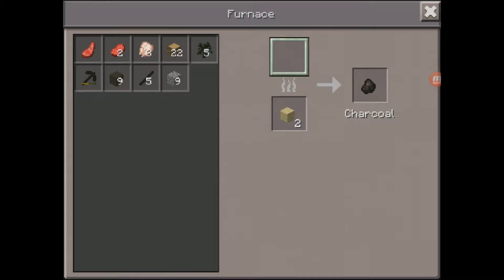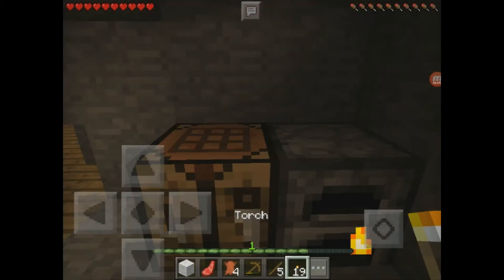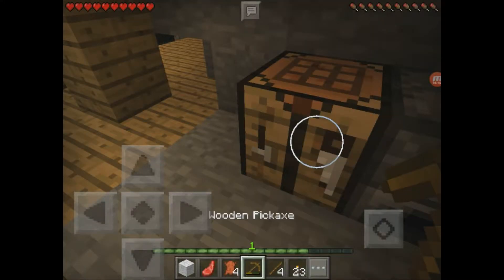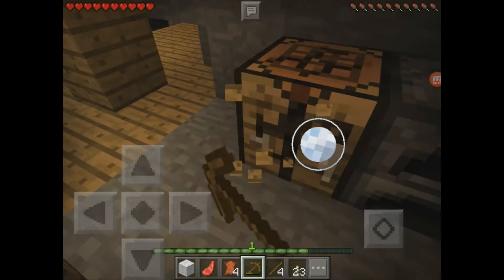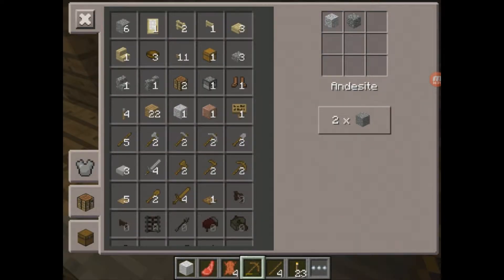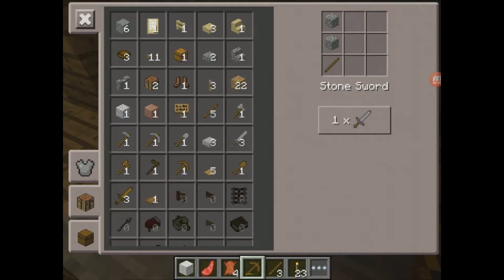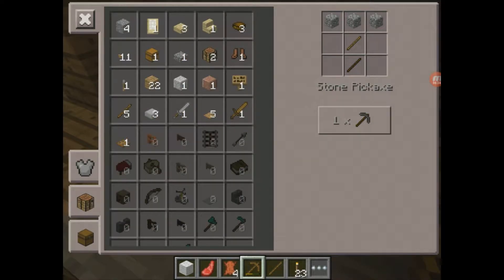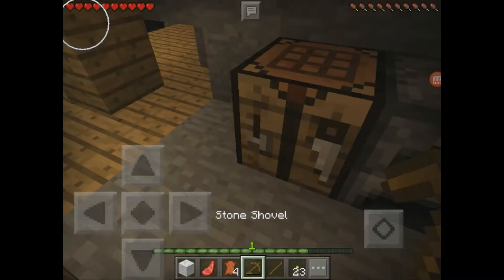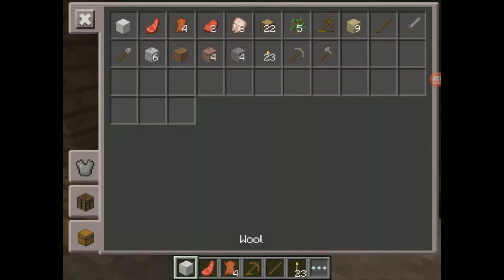Let's start mining down straight down right here. I know the rule — don't mine straight down — but I found the seed on YouTube and there's no lava under me. It's just a big old mineshaft. We're going to just keep mining straight down until we find the mineshaft. Mining, mining, mining, and mining. And some dirt. We should be there any second now.